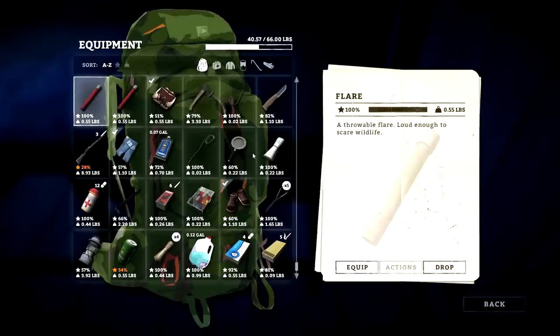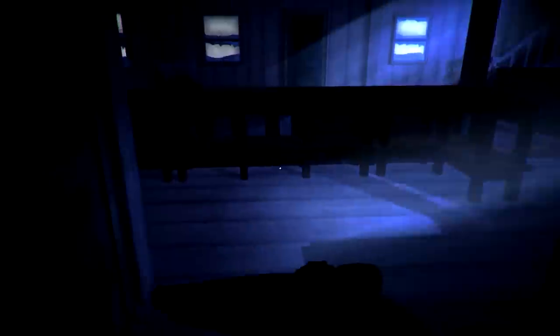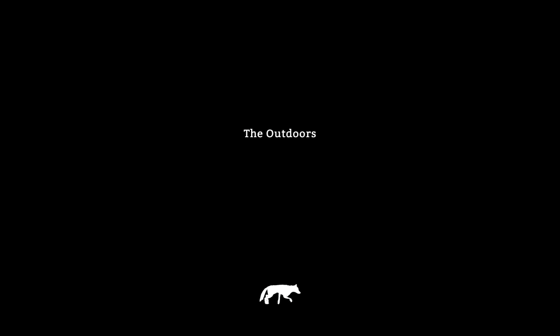We're down to 40 pounds again, which is actually less than what we left with — probably accounts for the lack of water. I really don't want to use fir firewood for boiling water, but I just might. We don't have that much time left in the day. If it's really nice out I might make a go of it — I'm not sure.